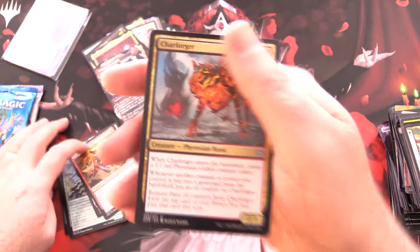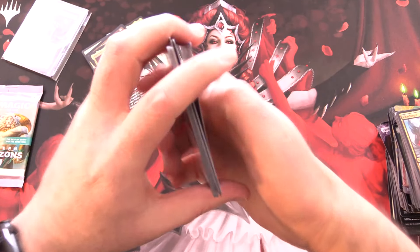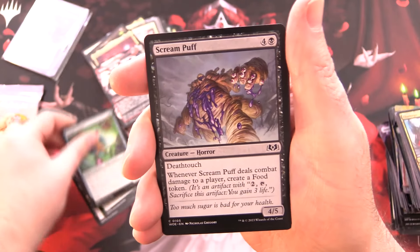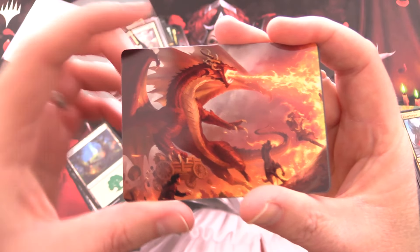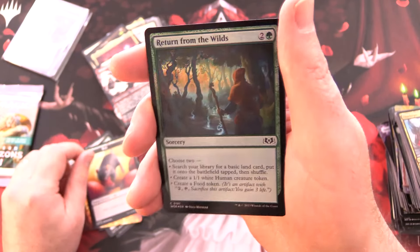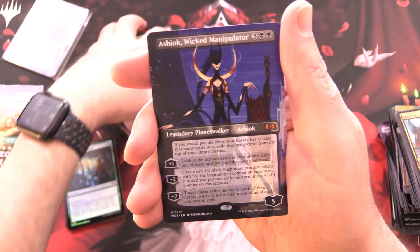Moving on to Wilds of Eldraine - another great set. If you want a guaranteed Wilds pack, get the Monarch box. We've got: Back for Seconds, Night of the Sweets' Revenge, Tough Cookie, Screampuff, Minstrosity, Candy Grapple, Ferocious Werefox, and a Forest. Art card is Realm-Scorcher Hellkite - awesome, I'd love to see that in foil! A Rat token, foil Return from the Wilds, Primal Vigor from the Enchanting Tales, and Agatha's Soul Cauldron - wait, the Goose Mother! Quack quack quack! And a mythic Ashiok Wicked Manipulator with alternate art.